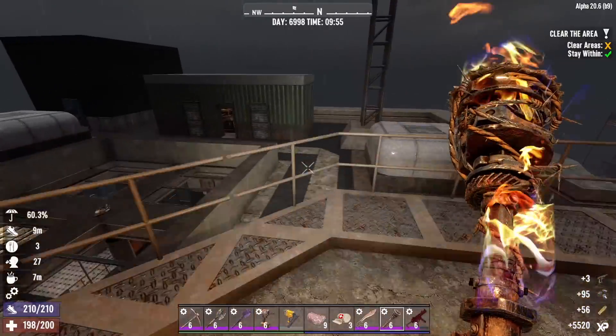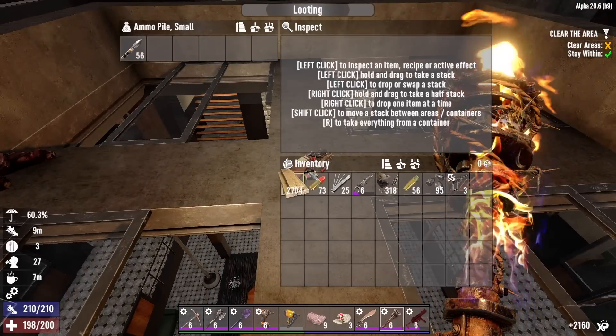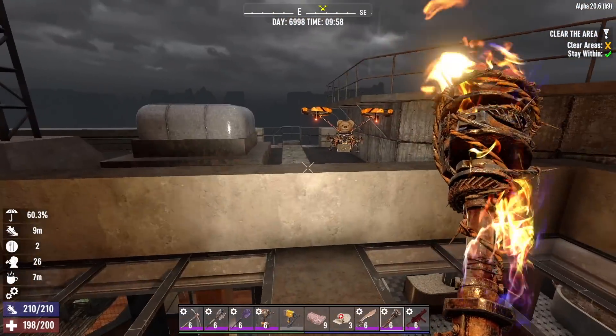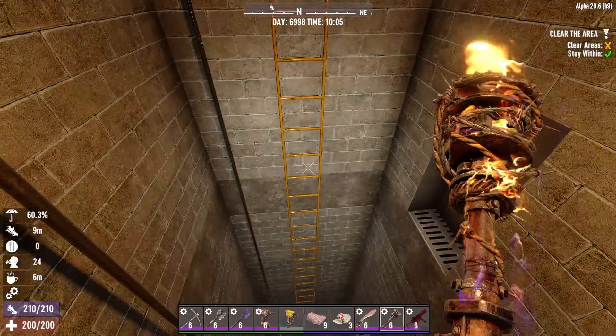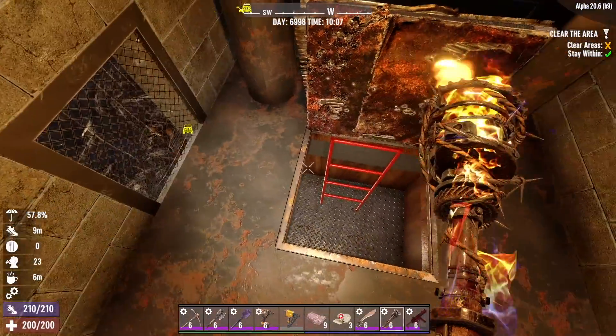Don't need that. Another ammo pile. Scrap those. Let's head down here now. All right, we're going down again, and then down one more time.